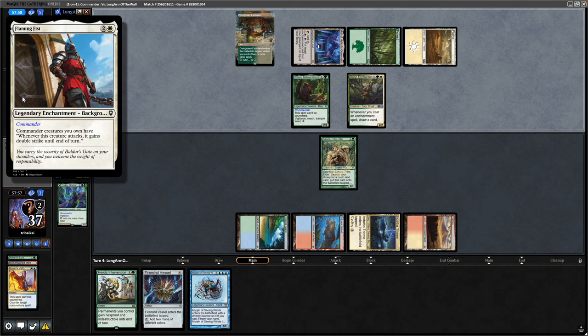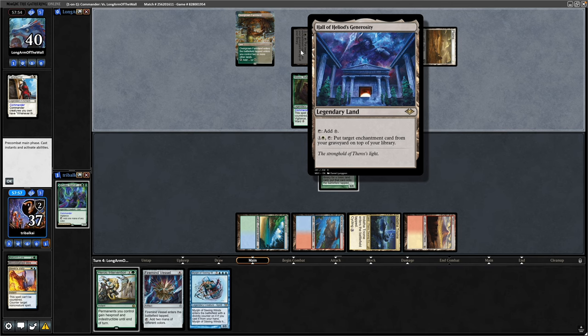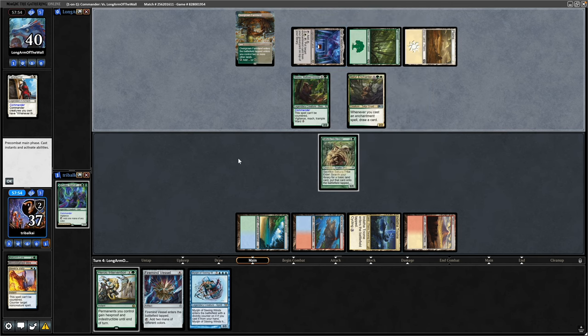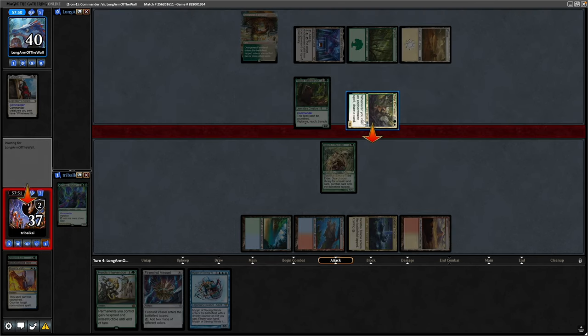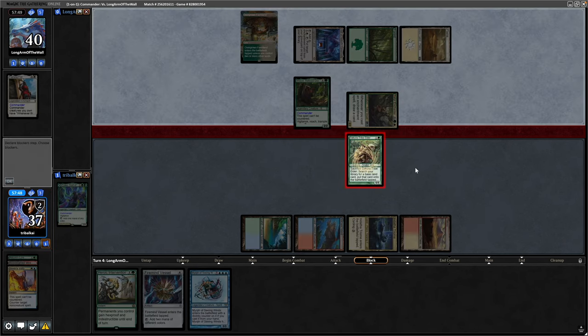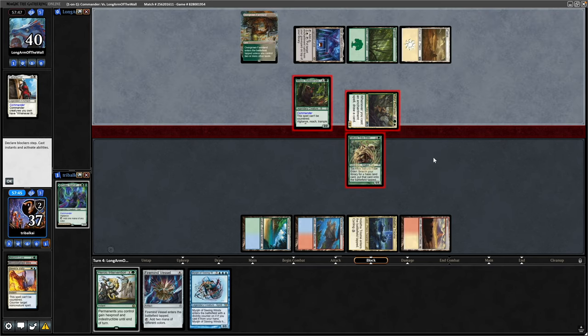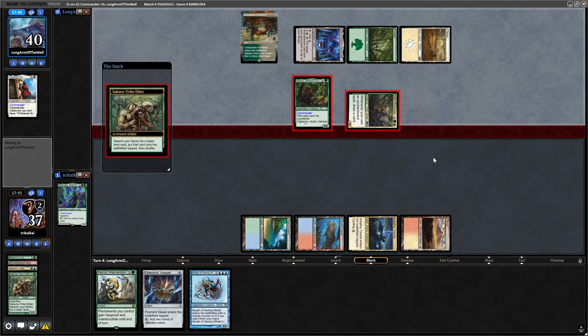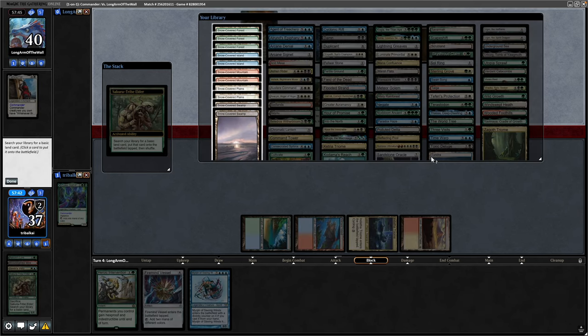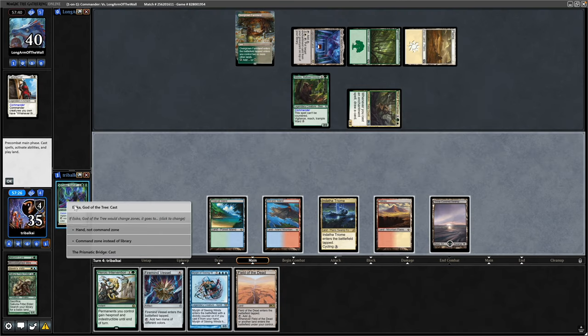Deciding to leave that in the bin, wanting to cheat the command attacks — it means they have to tap down three lands to put that back on top next turn. Wilson's swinging in, we might as well just block the Sator at this point. Block with Sakura Tribe Elder — once it's declared as blocked we'll get priority again and sacrifice the Sakura Tribe Elder. We'll just go for double black. That's a Field of the Dead, nice to get down a tap land here.